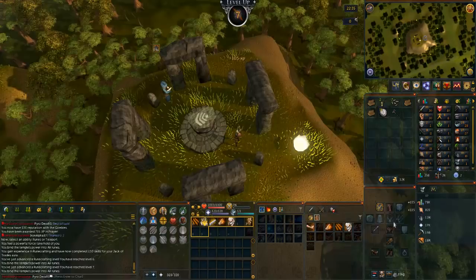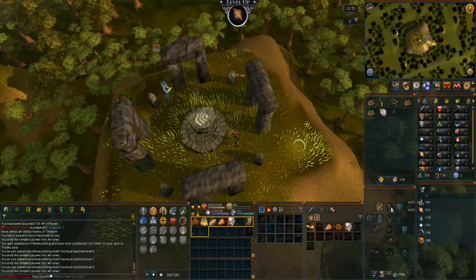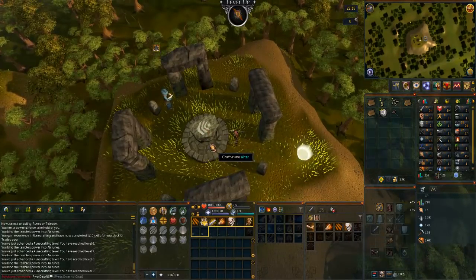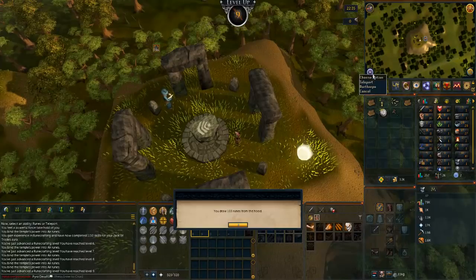Until I can reliably get to the Rune Span and get the Rune Sphere, I'm going to do this daily — basically go to the Air Altar with the Wicked Hood and make runes. Already up to level 9 runecrafting. This is probably my second day, so once I get up to around level 20 or so, I'll just do daily Rune Spheres.